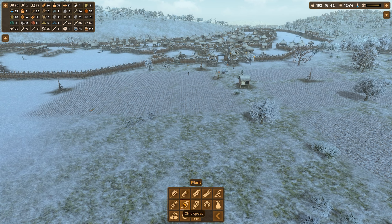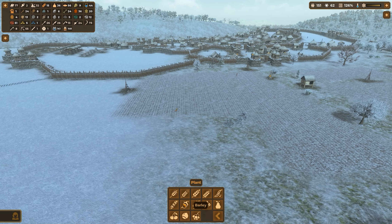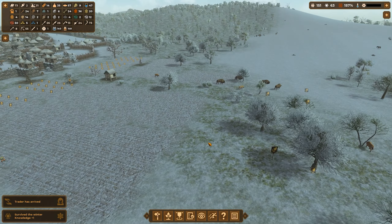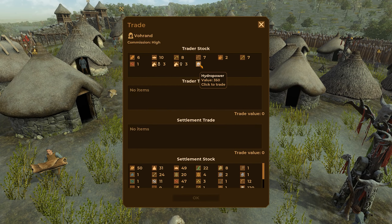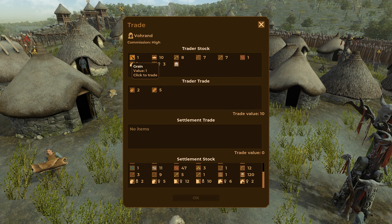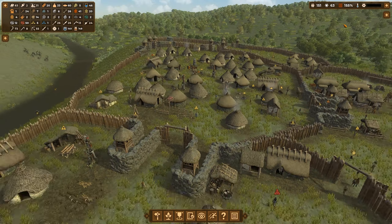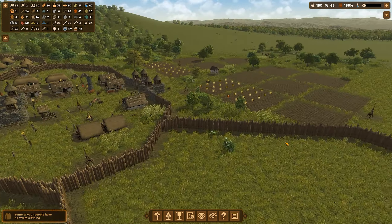Now I want to improve my food situation. I'm going to put some peas down over here and some chickpeas. Now what do you have? You have hydropower! I would like to have hydropower but your commission is way too high and I cannot afford it. I want your straw though, and I want your grain because I don't have much of that. I can give you some coagulated milk. Give you some cheese. We got another point. We're sitting on 155% workload though — that's a little bit high but that's because we now have to plant everything again.